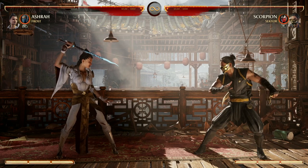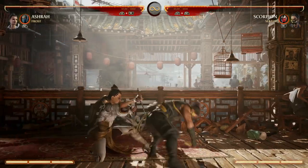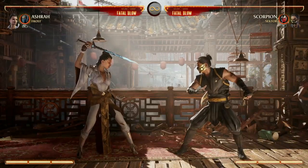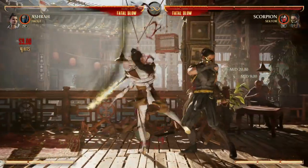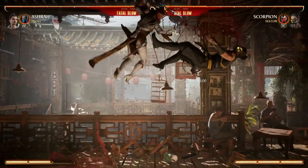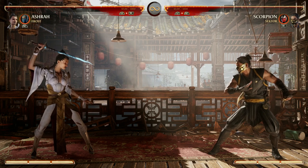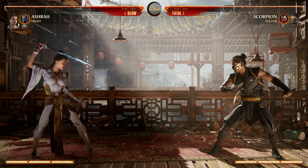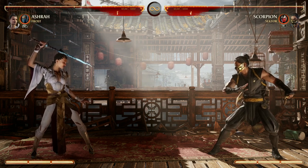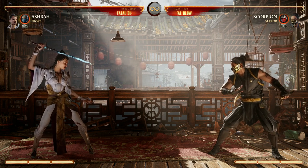For wake-up attacks, Ashra has a couple of options. First and foremost is back forward two, which gets armor. Aside from that, I like waking up with down back two — it's just a really good get-off-me tool. Or if you're feeling pretty ballsy, wake up with down forward three enhanced for the air combo — also not a bad option depending on the situation. Now as we get into the combos, keep in mind that the combos you'll see are going to do more damage if your opponent has dark counters on them — just something to be aware of. Let's get into some quick and easy combos to get you started with Ashra today.